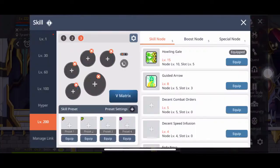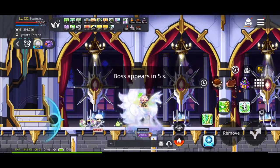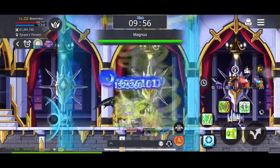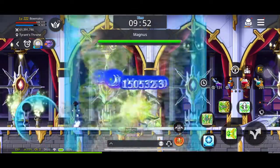Hey guys, back with another Hard Magnus video here, and this time I'm back on the Wynn Archer. He's gotten a little bit more gear. He re-rolled to Magnus Cap, and he does a little bit more damage. I'm only using 50s here, so this run is probably one of my best runs when playing a Wynn Archer.